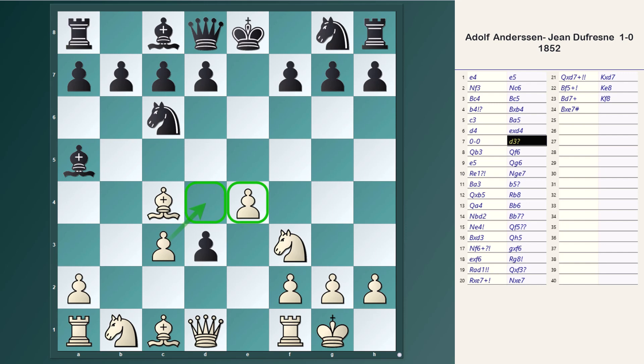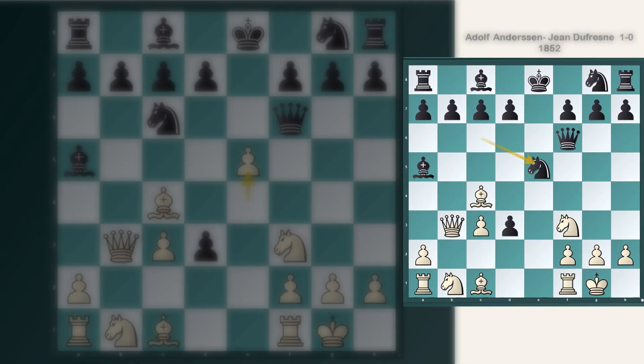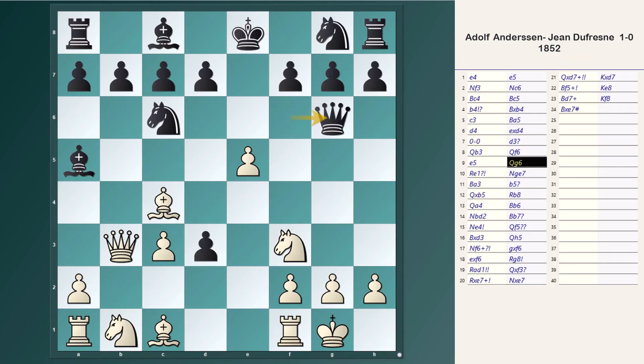After d3, Anderssen develops his queen to b3, targeting the f7 weakness. Black defends by developing his queen to e5. The knight cannot capture this pawn because of Rxe1. If Black defends with his pawn, Qb5 check wins a bishop. So the queen shifts to g6.